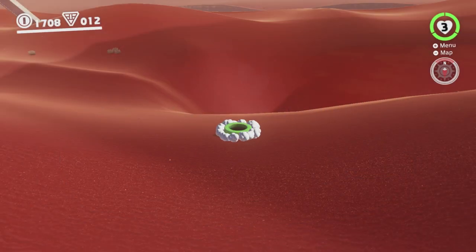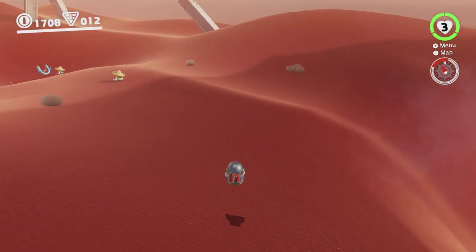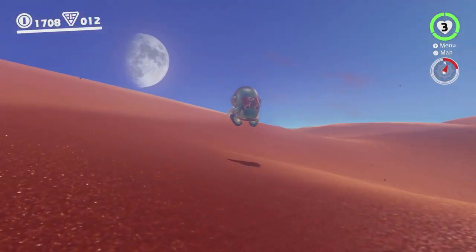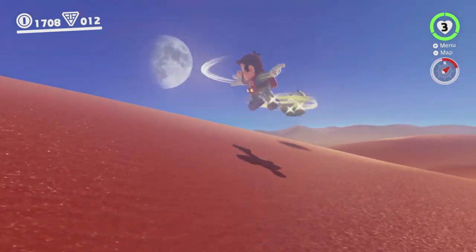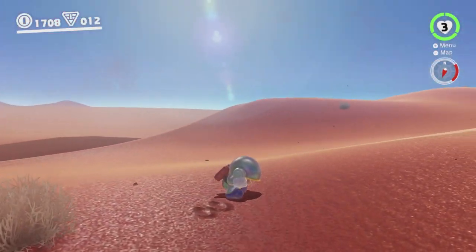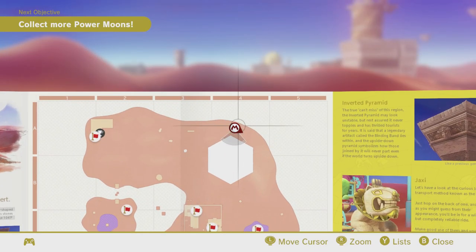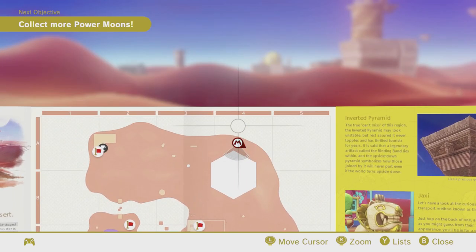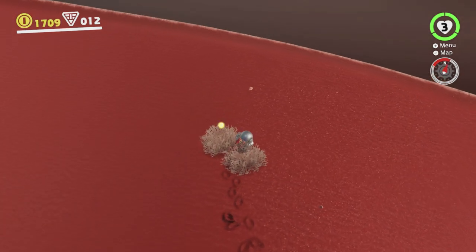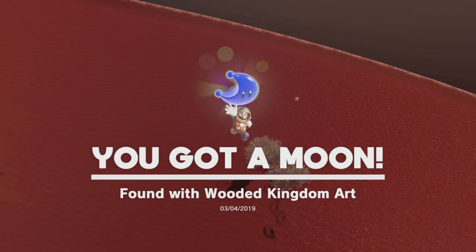Okay, so don't fall into the hole. Big slopes like that are kind of overpowered because once you're sliding down one, there's basically nothing in this game you can do to stop. As you can see, we are directly north of the trace walking — that's us. And there are these two bushes here, so this is the spot we're looking for. We just have to ground pound here, and the moon will come out!